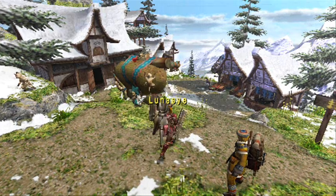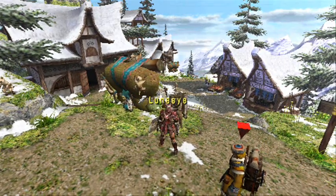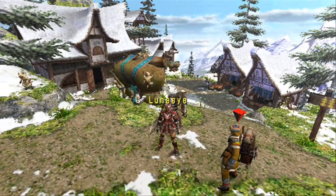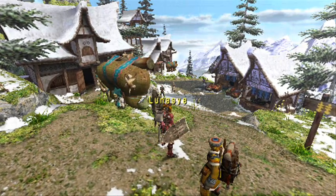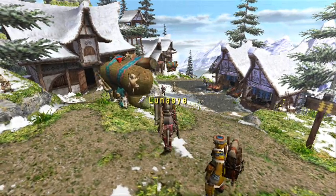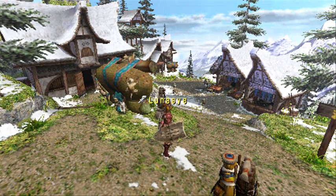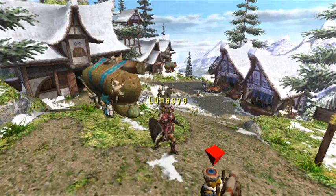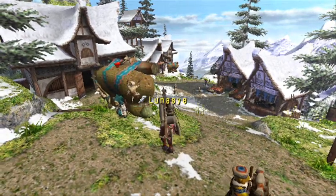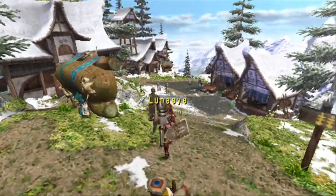Hi guys, welcome back to Let's Play Monster Hunter 3D Unite. Last time we killed the Tigrex, which I'm very happy about, with the longsword. Today we're going to revert back to our old routine of going through the weapons as normal. The last episode I did this was on the White Monobloss, and I was using the lance, so today I'll be doing the gun lance and going from there onwards.